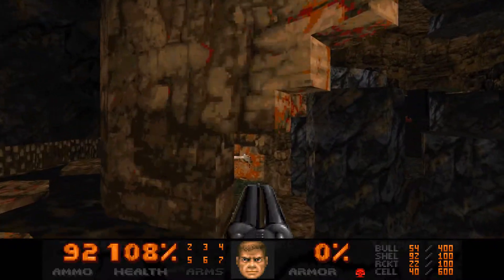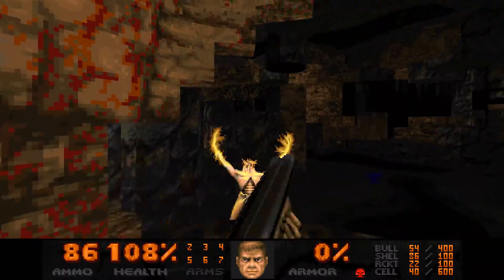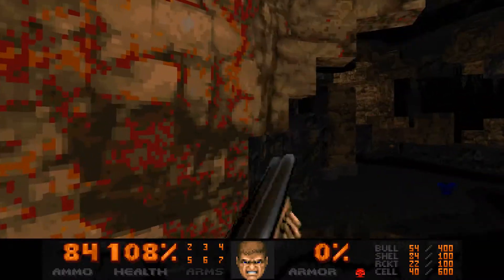I think the intention with this archvile is that you drop into the room and quick-kill with the rocket launcher. But that's always something of a gamble, so you can kind of cheese it like this.